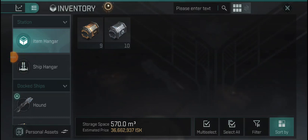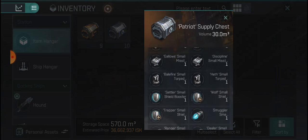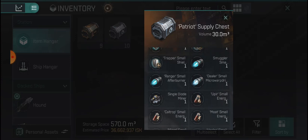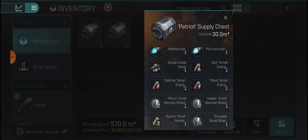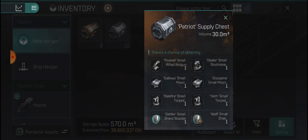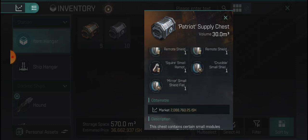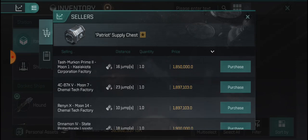Hey guys, BAKD here doing another supply chest opening. Today we're going to be opening the Patriot supply chest. It has some decent stuff I can use on my Condors — Ranger small afterburner, Dealer small micro warp drive. We're going for the single diode miner, which is the high value item in this chest. Everything else is around 1 to 4 mil; these go for around 1.8 mil, so 10 of these cost me right around 20 mil with delivery.